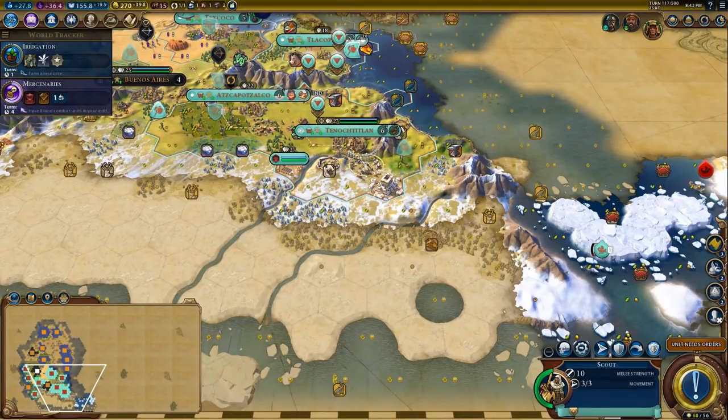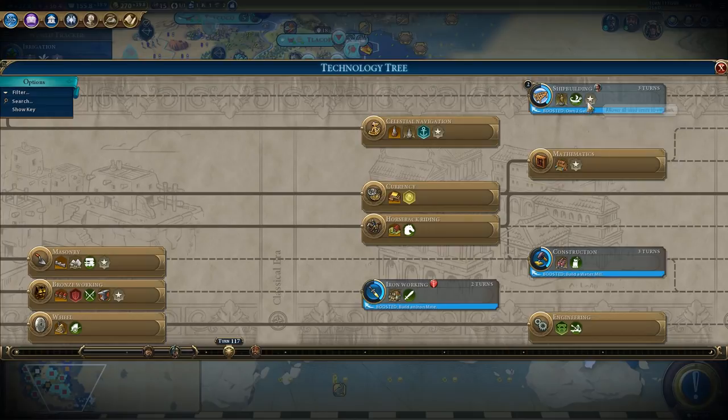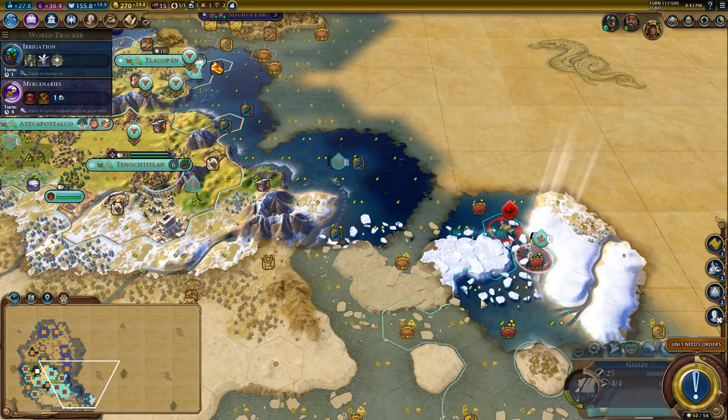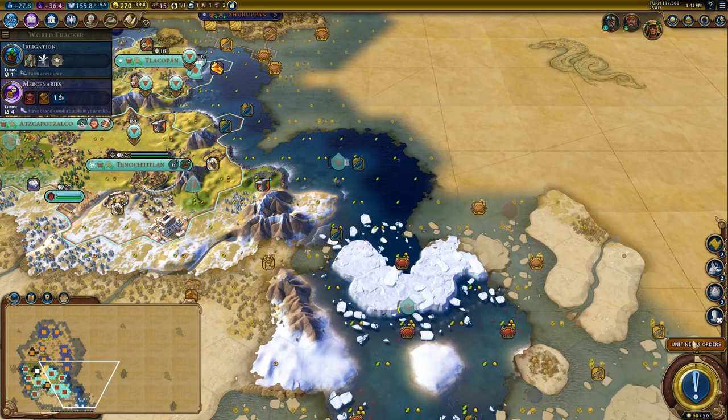This scout is heading down here. There are a couple of key techs I'd like to pick up — one of them is Irrigation, the other is Shipbuilding — because I want to be able to embark over to here to figure out what's going on in this part of the world. I could attack here, but I'd likely die, so I'm just going to run away.